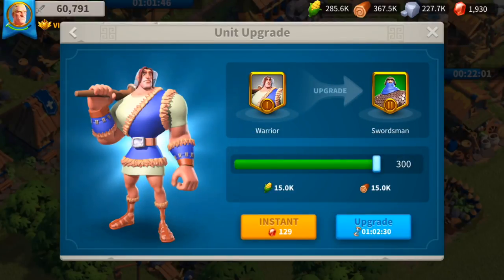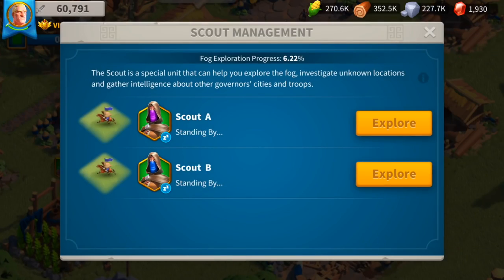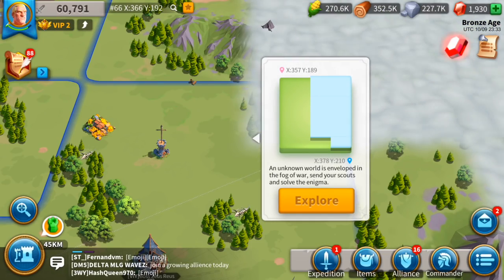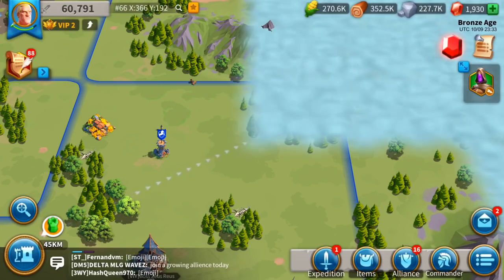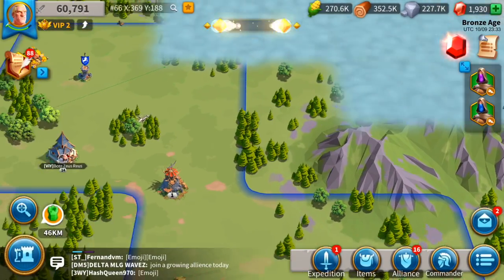In this episode, what I'm trying to do is open a bunch of those chests. Some people are asking me what we can get in those chests — in the gold chests, in the silver chests. Well, we're gonna figure it out together! Today we're gonna open a bunch of those chests and find out what we can get.